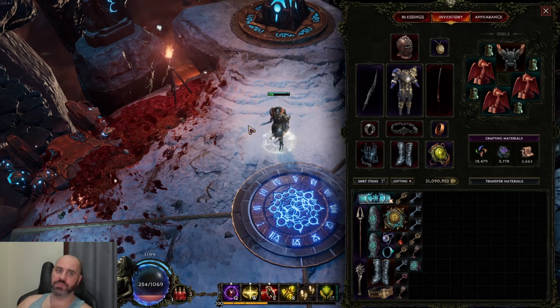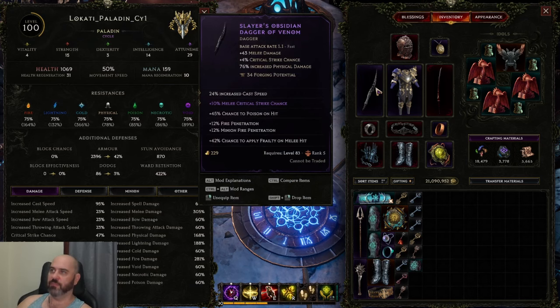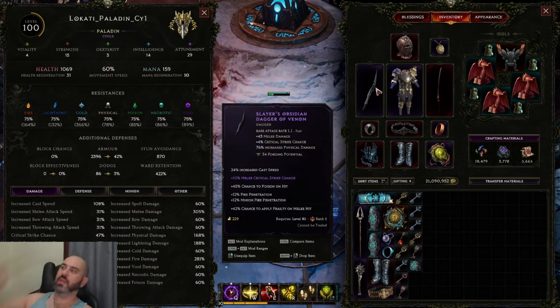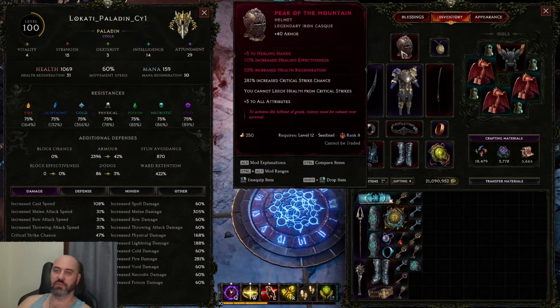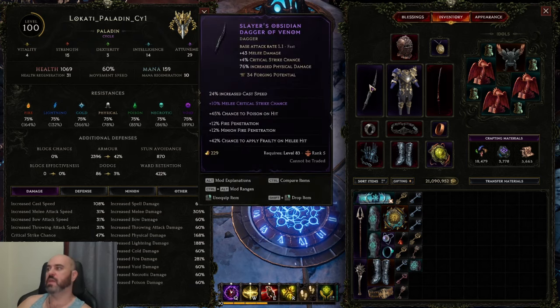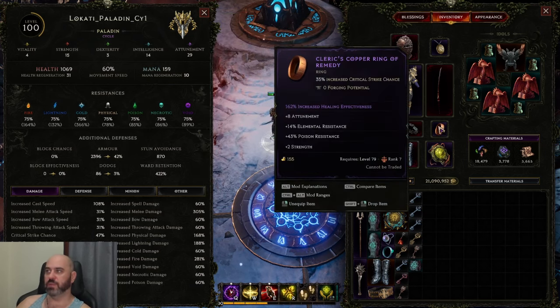You need about 80% critical strike chance - and it needs to be melee critical strike chance, at least 80%. This is primarily going to come from a dagger with 4% base crit strike chance and then somewhere between 5 and 10% melee crit strike chance depending on how high of a roll you can get, and a Peak of the Mountain for increased critical strike chance. Just these two items are more than sufficient to get you to 80%. If you need a little bit of help, you can use copper rings for that extra increased critical strike chance.